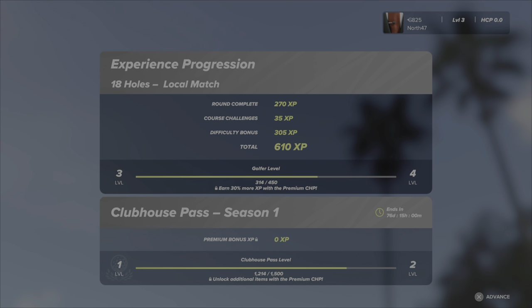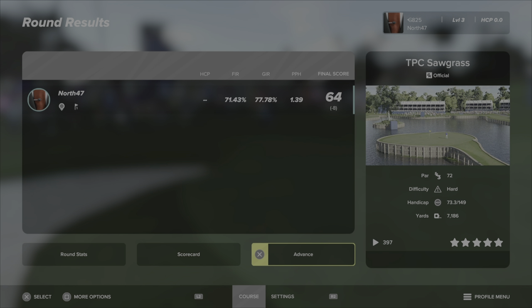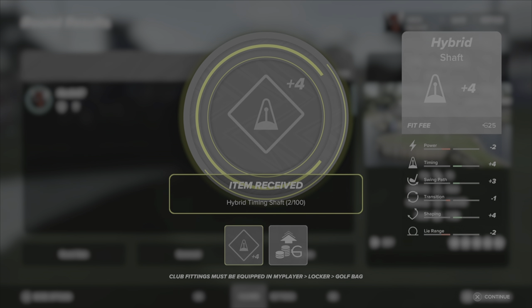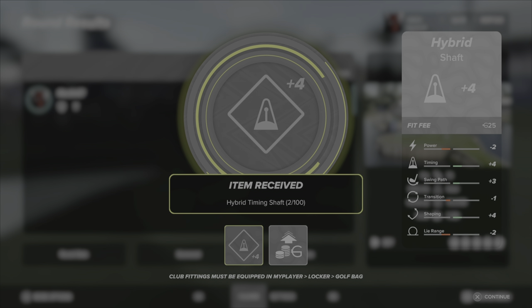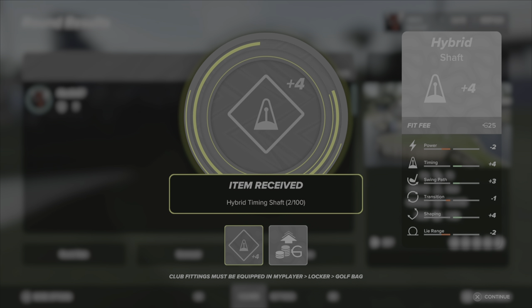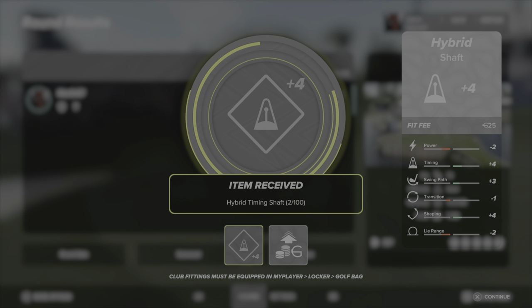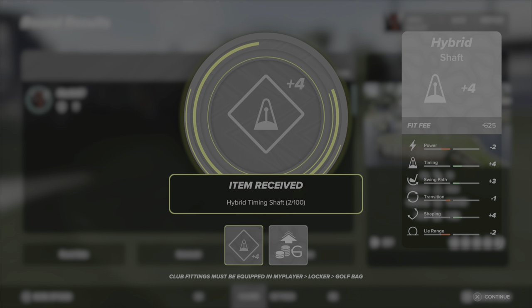And to be honest, I kind of think that might be the way to go for me. Maybe it was just the fact that it was my very first round on Pro, that I wasn't familiar with things. But we're up to level 3, now we've got 825 coins or VC. Let's see what we unlocked — so we've got a hybrid timing shaft to put on now as well. So we've got a head for the woods and now a shaft for the hybrids. Not going to do anything like that at all yet — I want to get the 3-click swing out of the way first before I start putting any fittings on. Just keep it at the stock archetypes and stock clubs and all that sort of stuff.